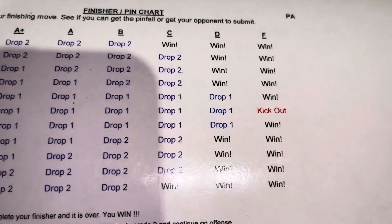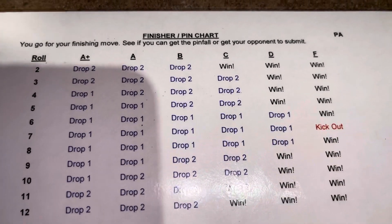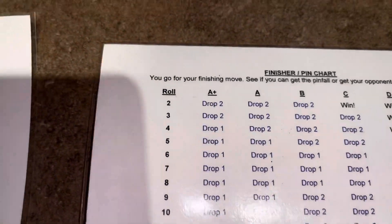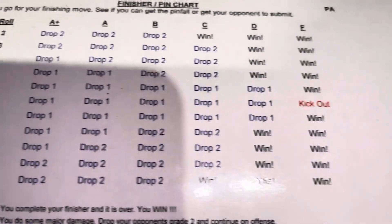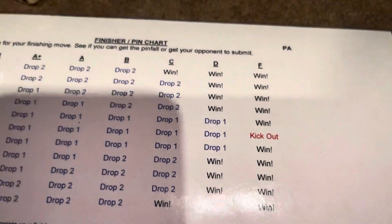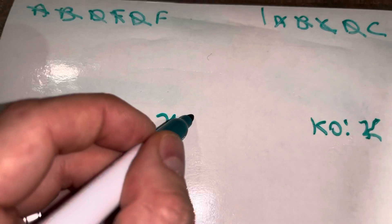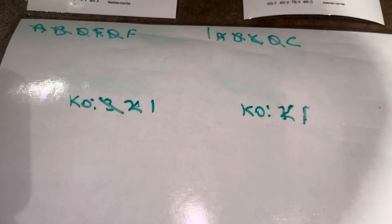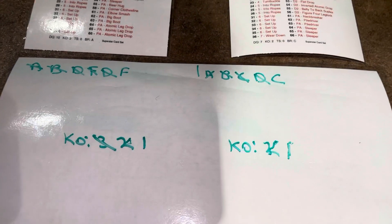Hogan is at an F, so only a 7 would let him kick out without spending one of his own kickouts. We roll a nine — that's a win, but Hogan still has two kickouts remaining. Three kickouts is the highest a wrestler can possibly have; a lot of wrestlers have zero.